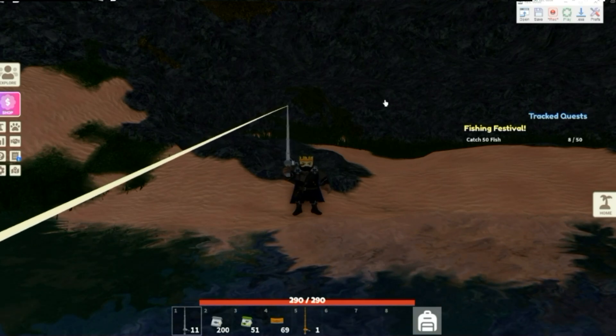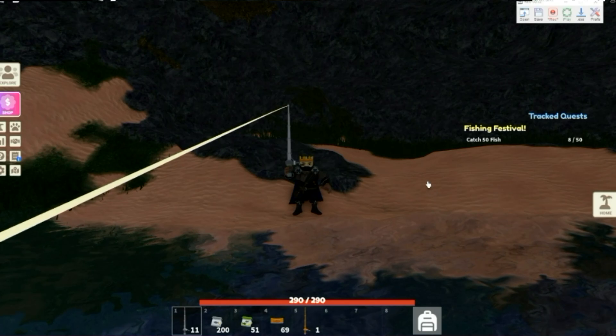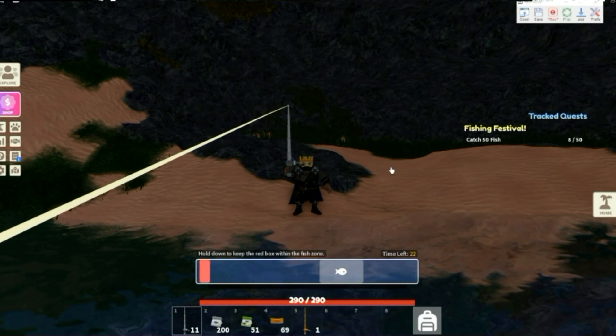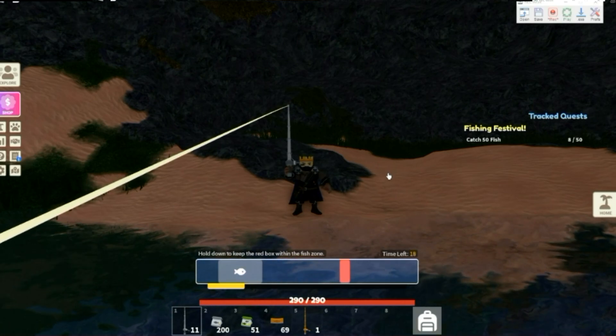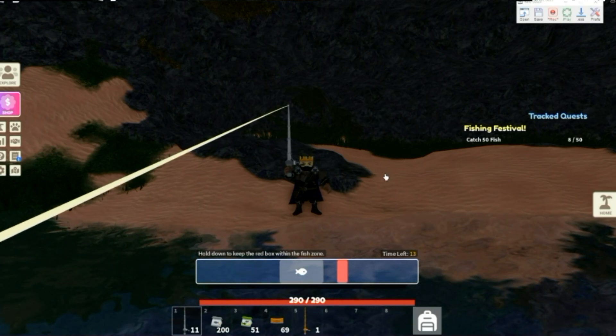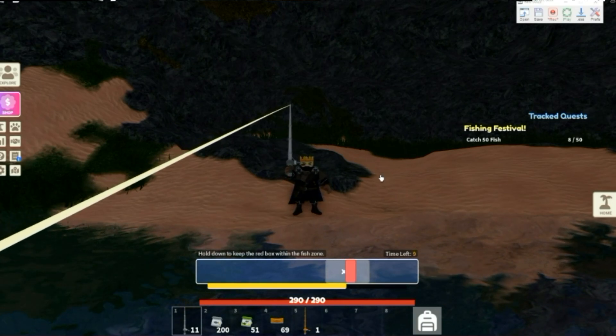You don't need to be looking in any particular direction because you know there's a fish on once the animation pops up here. There it is. I'm waiting for just a moment before I start clicking — it's 20 seconds. So now I'm going to start clicking. I just get it up to about three quarters of the way. I'm just going to click away here hoping eventually that fish zone will get right back on my cursor, and it did.